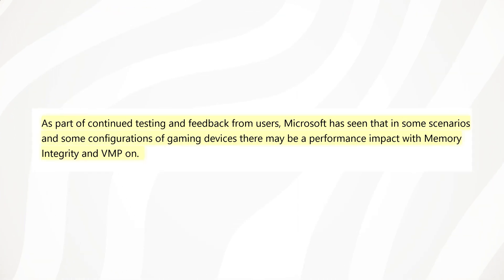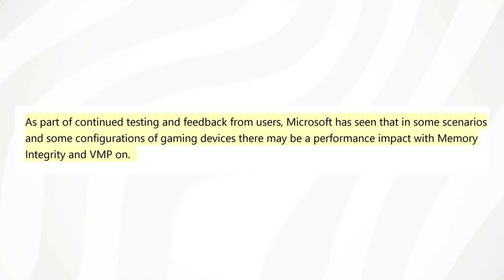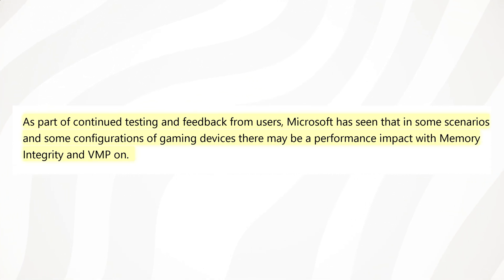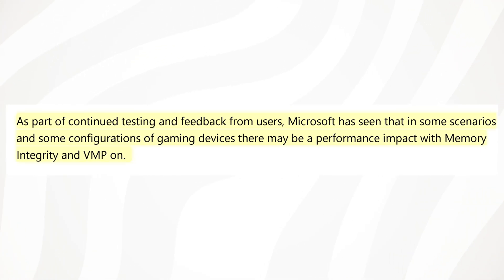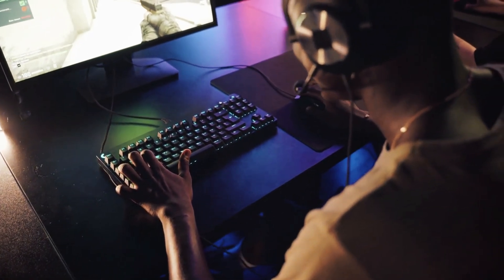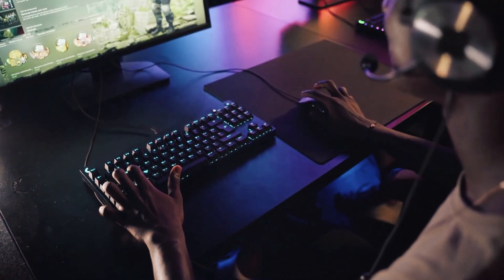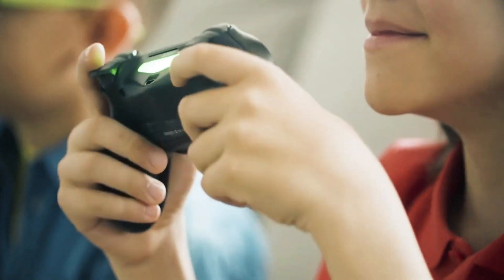Now here is what Microsoft is saying. As part of the continuous testing and feedback from users, Microsoft has seen that in some scenarios and in some configurations of gaming devices there may be a performance impact with having memory integrity and VMP on. Gamers who want to prioritize performance have the option to turn these features off while gaming and turn them back on when finished playing.